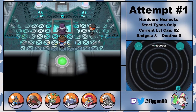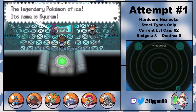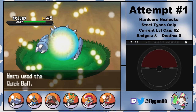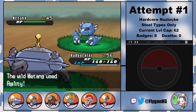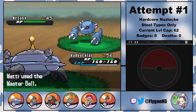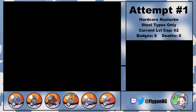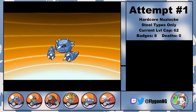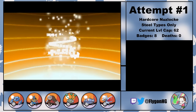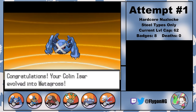And so begins the raid of the Plasma Frigate. This features a seemingly endless number of battles against Plasma grunts and minibosses. After the first round of storming the flying ship, I can head to the center of the Giant Chasm and catch a Metagross. This isn't the final encounter of the run, but Metagross has a ridiculously low catch rate, so I decide to save myself the trouble and just catch them with a Master Ball. I named them Colin Izer. And after bullying a few Audinos, we suddenly have a freaking pseudo-legendary on the team. With Colin's help, we're able to pretty easily clean through the remaining miniboss fights against Zinzolin, Colress, and the Shadow Triad.